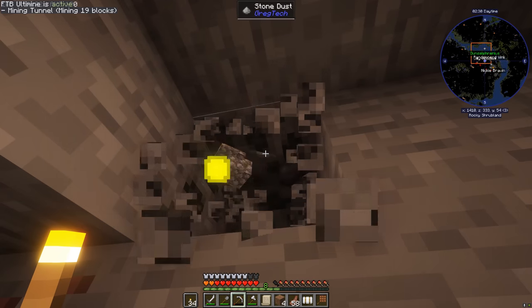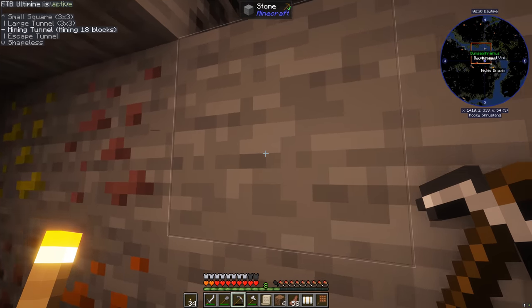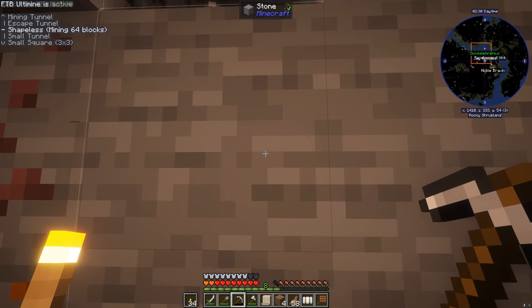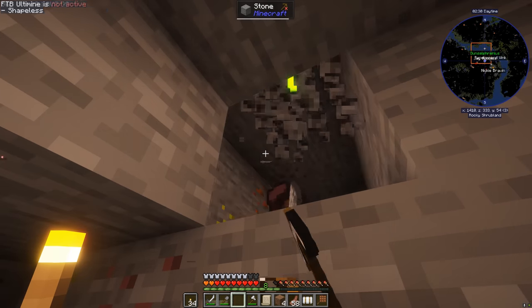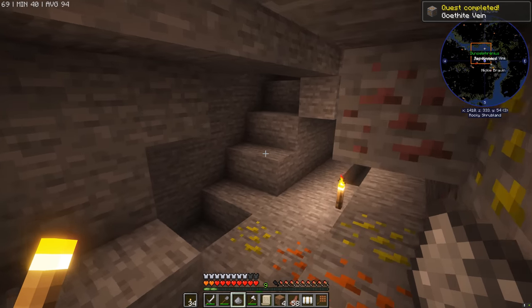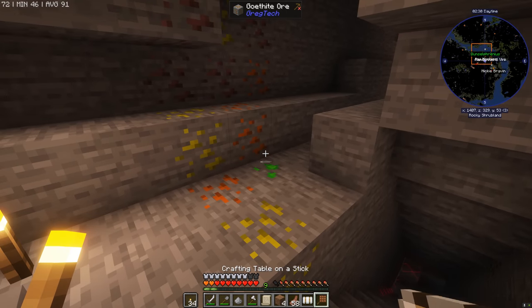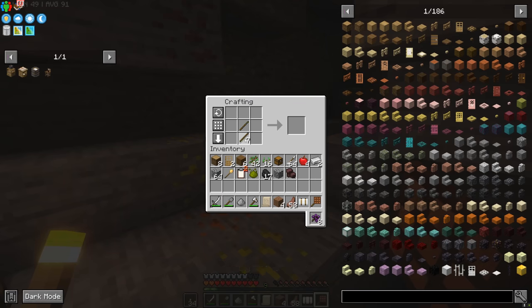We're looking for coal. Whoops — that accidentally made a mining tunnel; make sure you switch from Ultimine mode back to shapeless if you want to do actual mining. Oh my god, I just broke the pickaxe — that was iron as well. Bit of a waste, but stone is going to be fine for us at the moment.